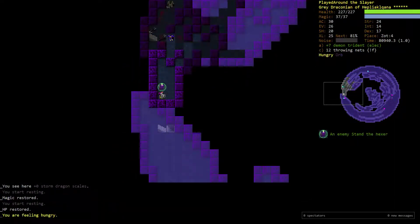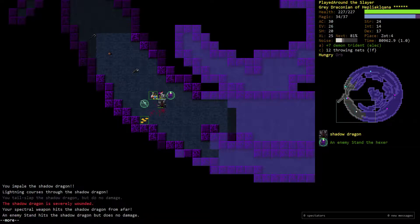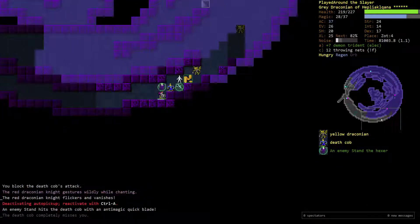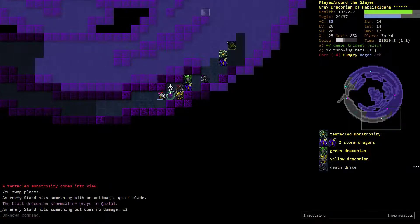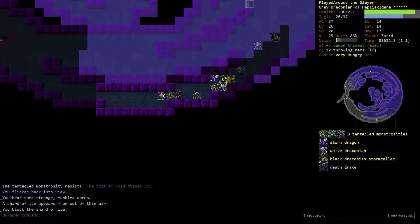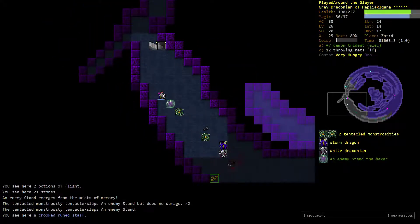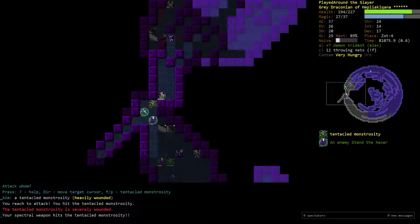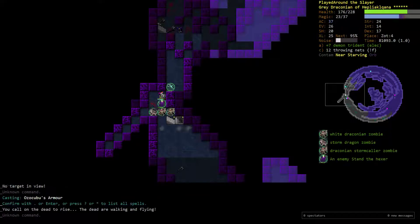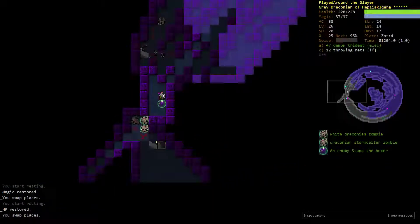I need to dig through this wall — it's Zot 4, so I have to clear this floor because I want to have access to all three of my upstairs. Step back a bit, let my stand do a bit of work, absorb a bit of the punishment, and then go invisible using my evocable invisibility. I'm going to pull away now — this is a little bit risky. I'm pretty sure the Tentacle Monstrosity moves faster than me, but for some reason I'm just outrunning him. Just pull back into a corridor and closer to the known area.